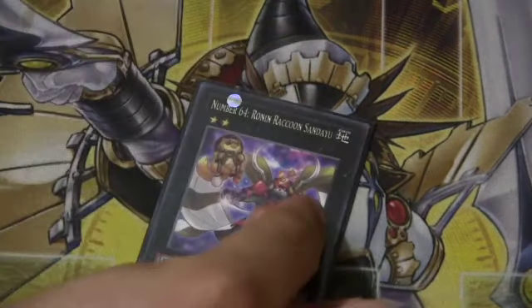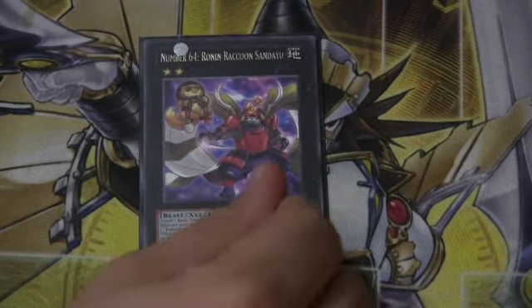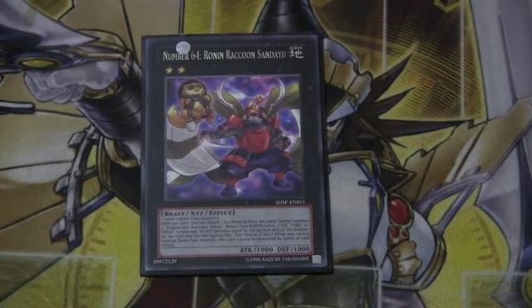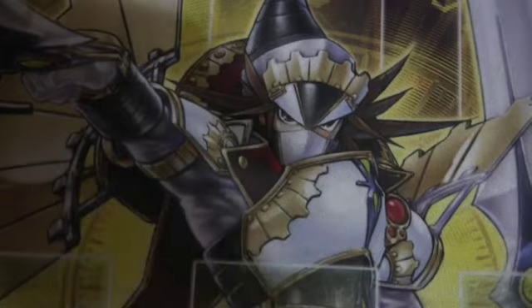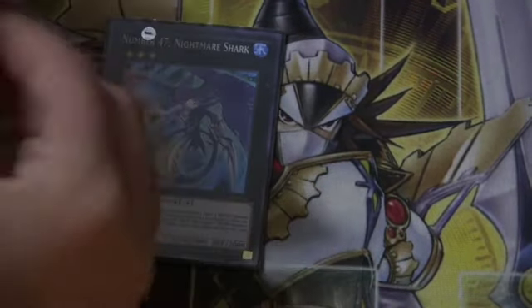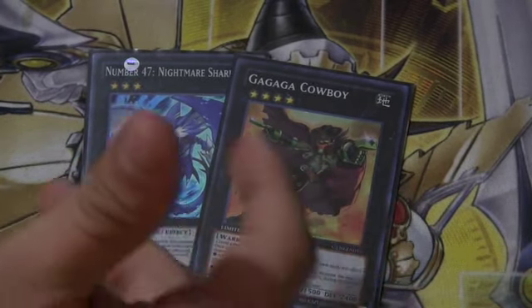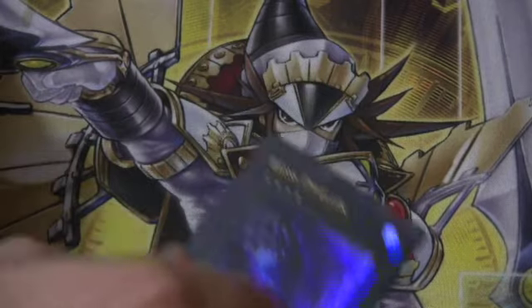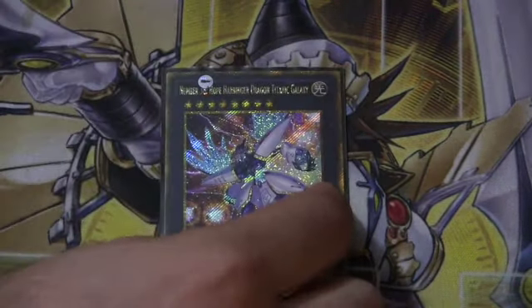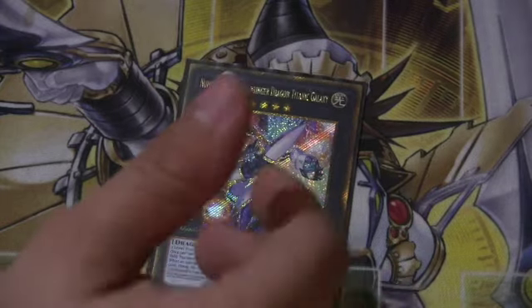Moving on to the XYZ, we run one Number 64, the Ronin — he gives you an additional token and allows you to get over some threats. Realistically, I just kind of wanted to play this card; you can definitely justify swapping him out for more links like IP, Unicorn, or so many other options. For the memes, I like to run a Nightmare Shark and a Gaga Cowboy, just because you might need that little extra edge going for game. You can swap these out for whatever strikes your fancy — like a Baguska or Abyss Dweller, because Graveyards always matter. Rounding out the Extra Deck, Number 38, because you run plenty of level eights: Raphael and two of your Dangers are level eights, so it's a nice option.